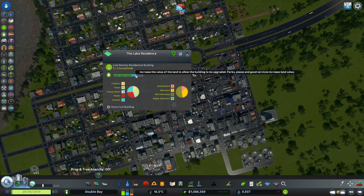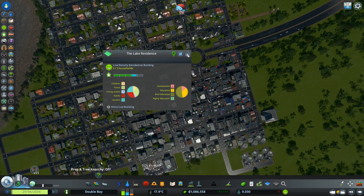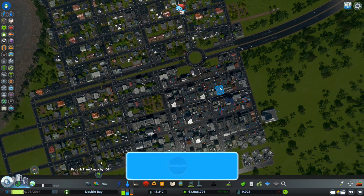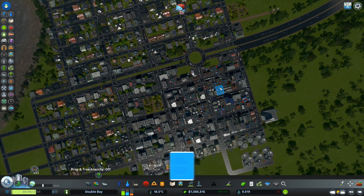As you can see here, it tells you to increase the value of the land to allow the building to be upgraded. Basically those are the two messages you see for residential: land value and education. That's what you're looking for.